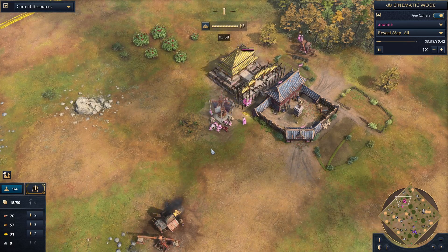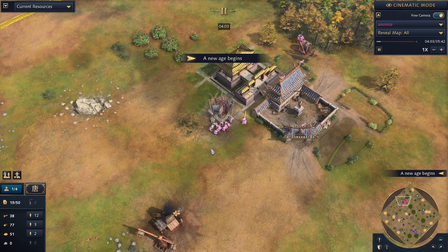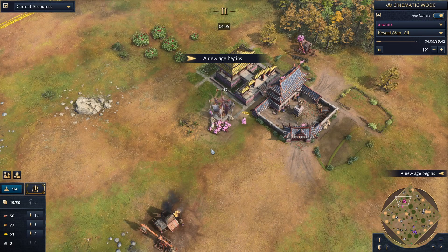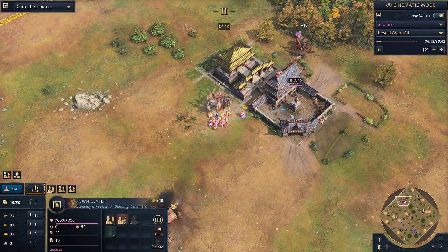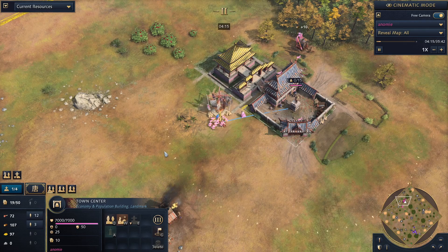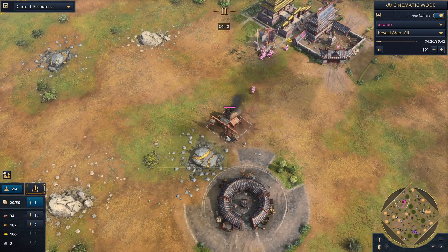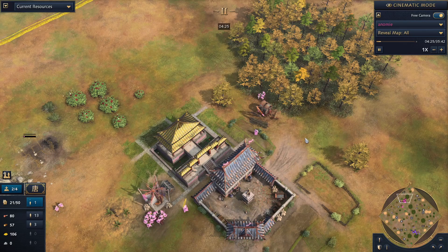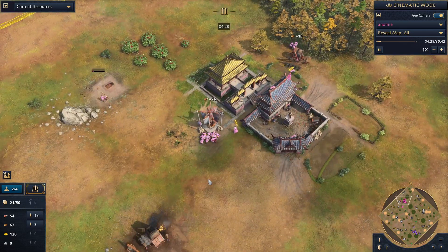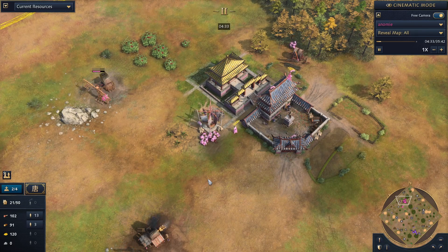We're going to talk about managing your economy and go over how to best do so. The general concepts are simple things to start: to go to the Feudal Age, the general build order for a lot of civs is seven to eight villagers on food, three to four on gold, and then you start putting some villagers to wood so you can make houses or a military building by the time you hit the Feudal Age. That's an example of the very basic concept of economic management in Age of Empires IV.